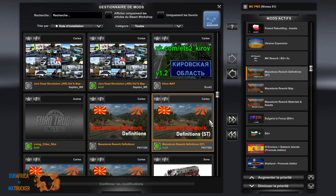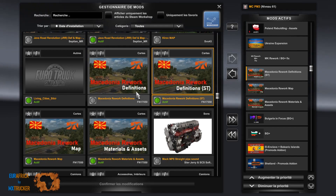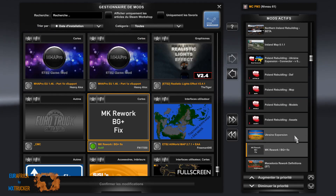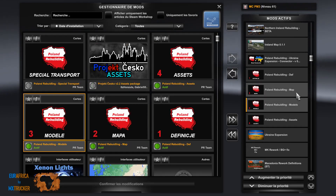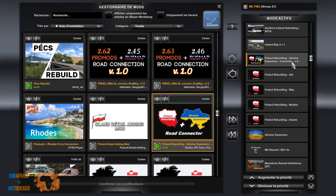If you don't have the DLC Special Transport, use this file instead. Then we get the MK Rework, BG Plus FEX, Ukraine Expansion, Poland Rebuilding Assets, Model, Map, DEF, and this is the new road connection between Ukraine and Poland Rebuilding.